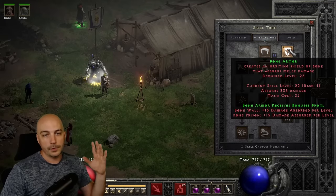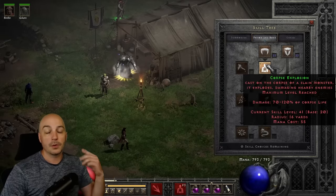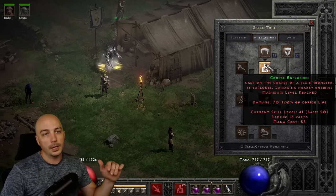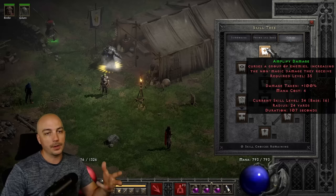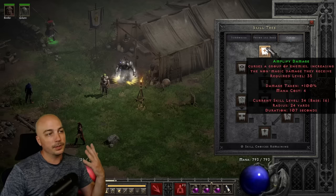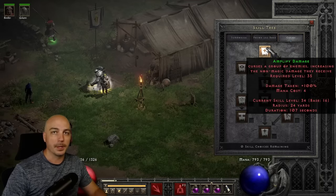Bone Armor is a one-point wonder for any of these builds. We're also maxing out Corpse Explosion — all three builds are based around Corpse Explosion, just used a little differently. For the Summon Necro specifically, we use Amp Damage because Corpse Explosion deals half physical and half fire damage. Amp Damage boosts the physical half, and also helps our skeletons and mercenary deal more physical damage to get that first body down.